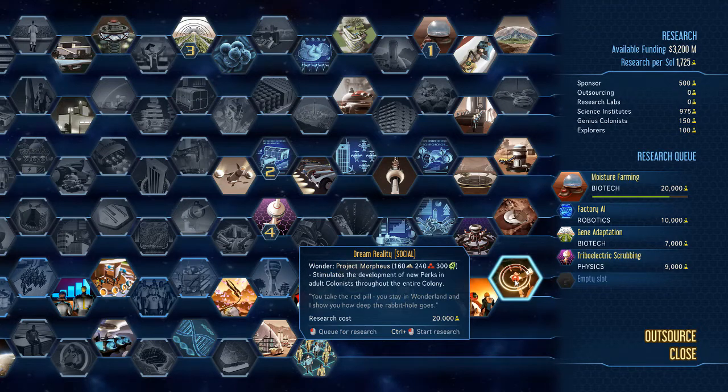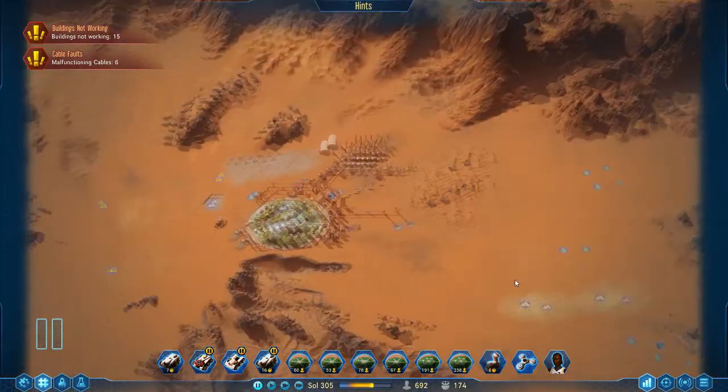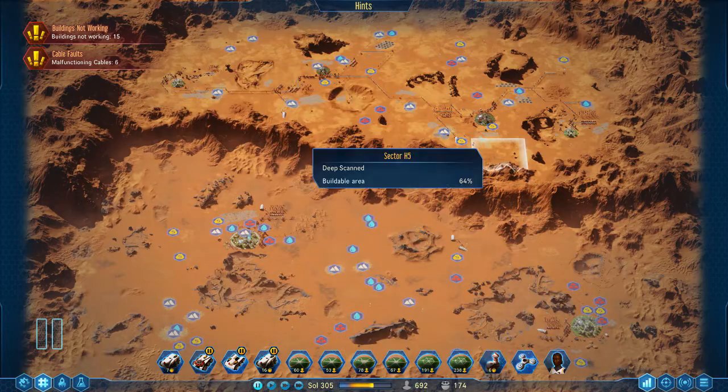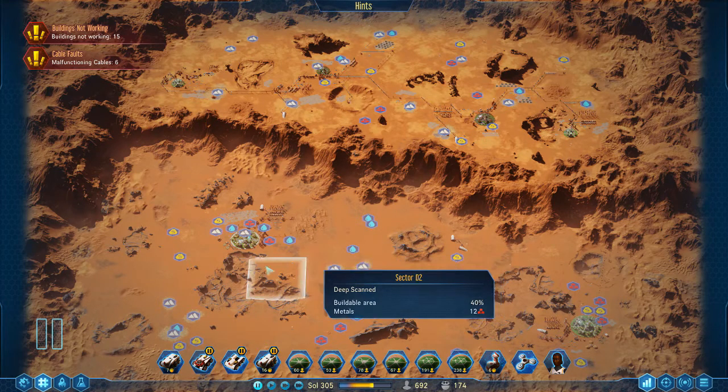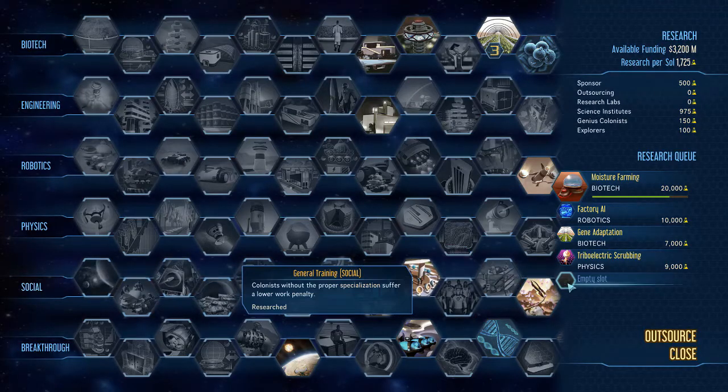The wonder for the social tree is the Dream Reality Project Morpheus: it stimulates the development of new perks in adult colonists throughout the entire colony. I think this would be an amazing wonder. Essentially it pulses and stimulates the ability to grant new perks colony-wide, so every citizen in every dome has a random chance to receive a positive perk — regardless of where the wonder is placed.